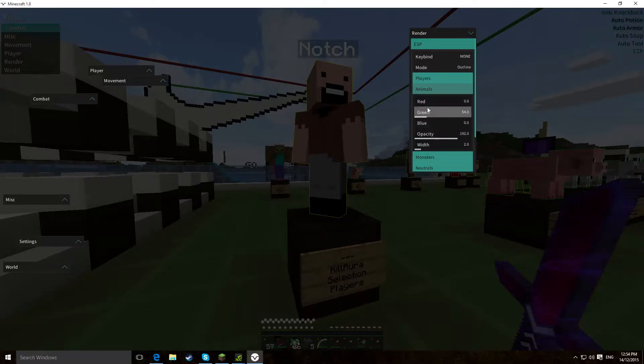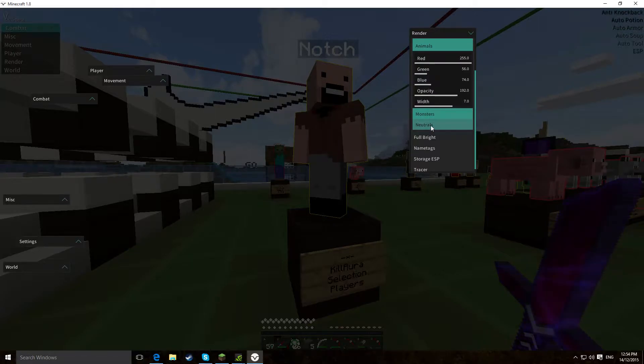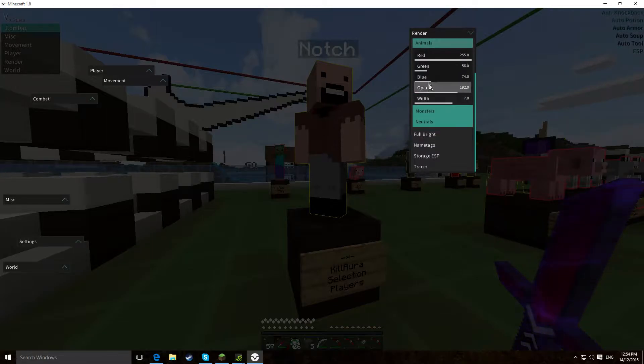You can do this for each of the mobs — red, blue, opacity, width, monsters and neutral. You can toggle them all off with left click and right click to open the options up. So that's very nice.